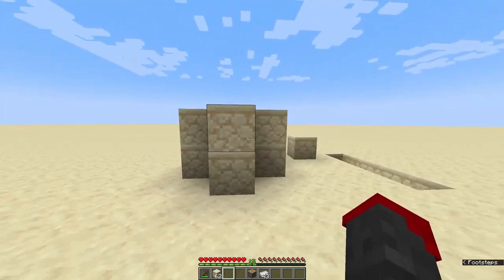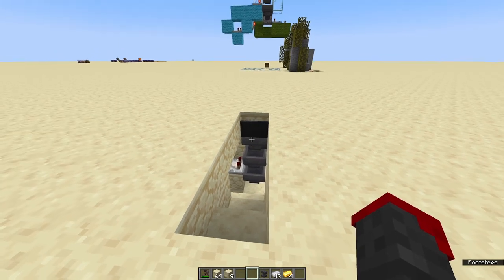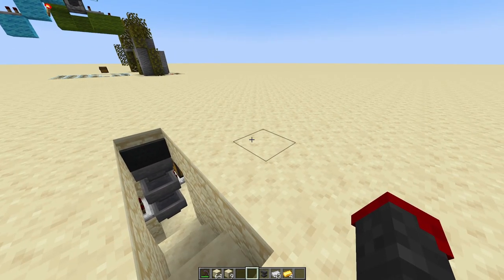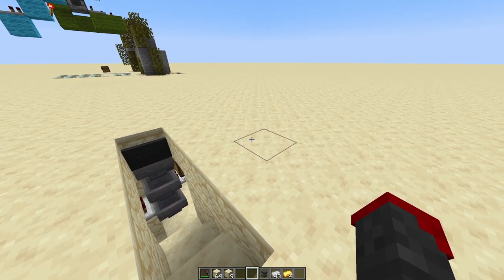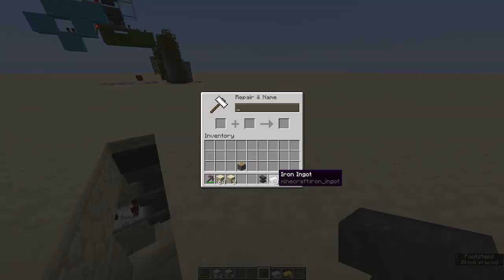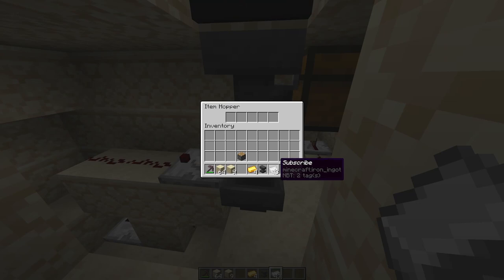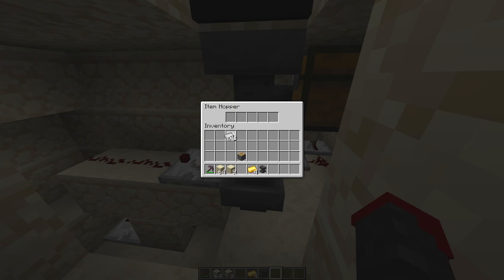Now configure the item filter so that it uses your specific key. I recommend using an anvil to name the item, because then only an item with that specific name will work in the system. Grab any stackable item, not something like a sword that can't stack, and name it. That is your filler item. The reason you need so many keys is that this sorting system requires 41 keys in there to start and then one below, so drop in 41 keys and then four filler items so that your key is in the left slot.